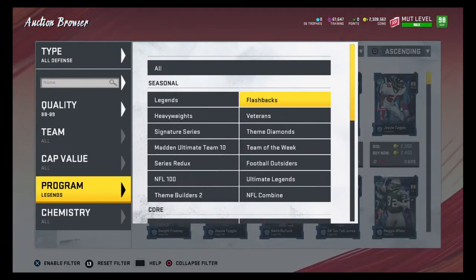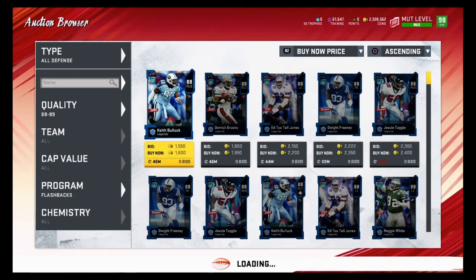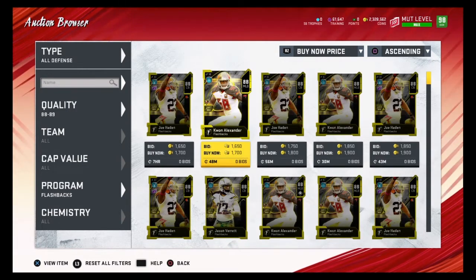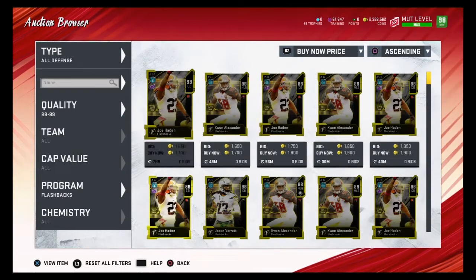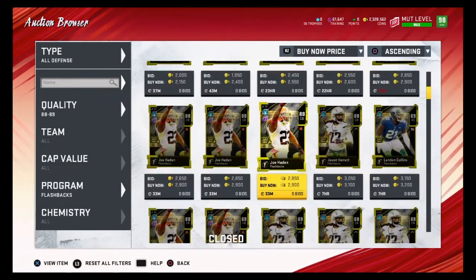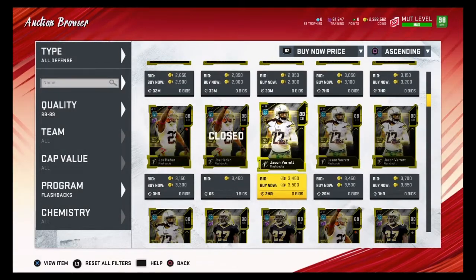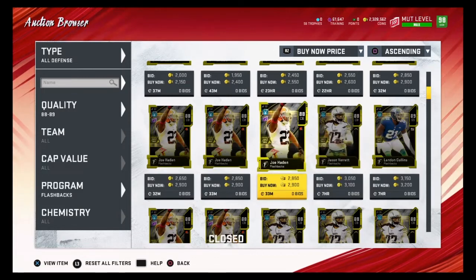89 overalls quicksell for about 3600 training, which means we want to find 89 overalls for 3600 coins or less. So you want to find 88 overalls for 2500 coins or less and 89 overalls for 3600 coins or less. Any 88 overalls under 2500 coins are good snipes, and this 89 overall is a good snipe because it's under 3600 coins. That's how you guys find very cheap training.